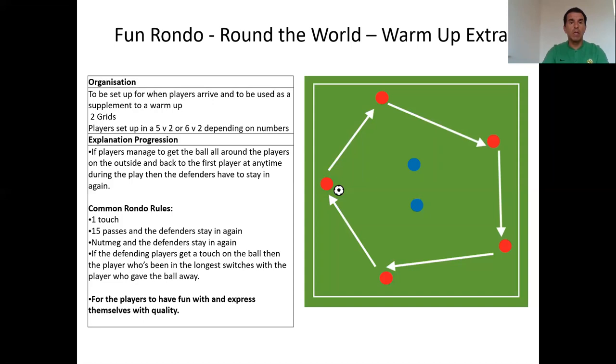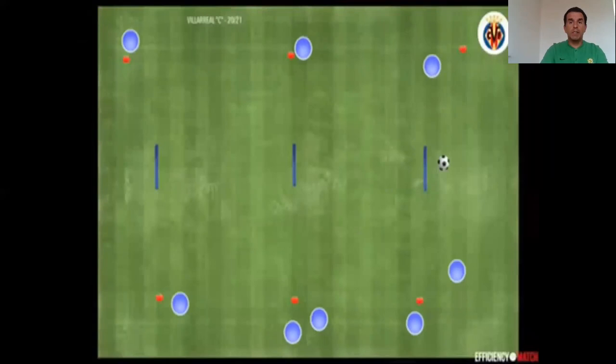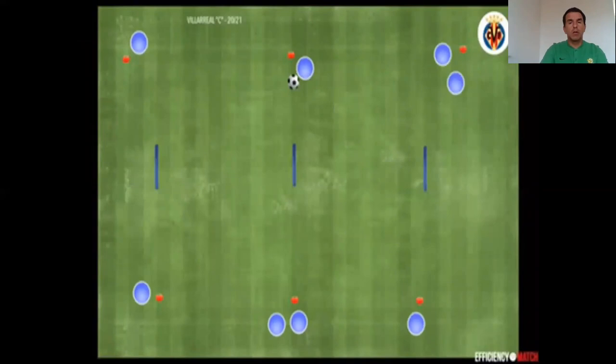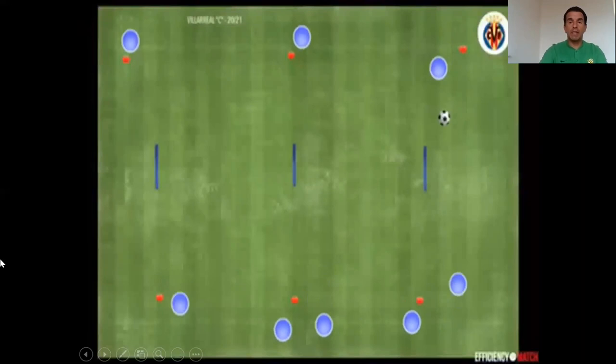The recommendation is to do a FIFA 11 warmup before this. Moving into the next one, it looks like a passing practice. In this case, it's a passing and move drill. You're not allowed to do a straight pass — you pass diagonally and move. I'm going to put it again; it took me a while to get it, but it's a really good passing practice.